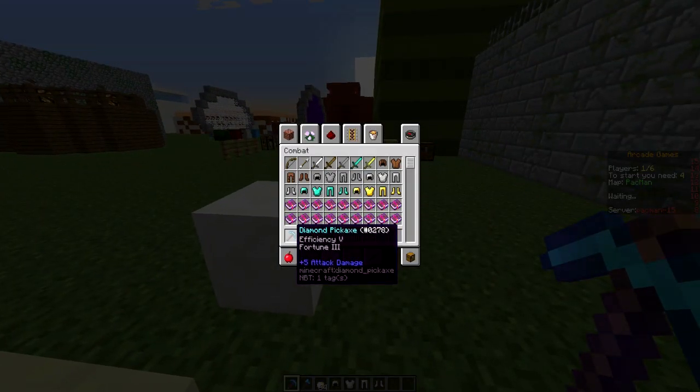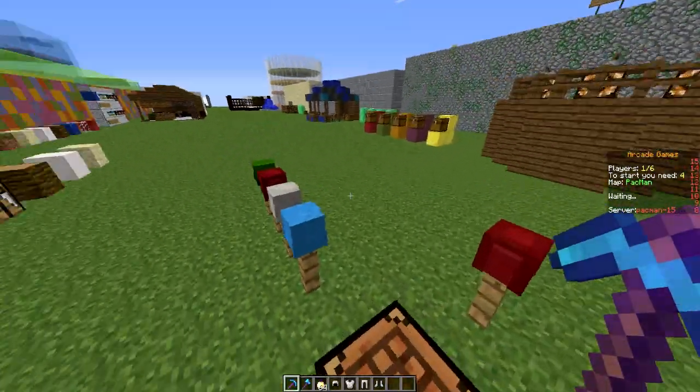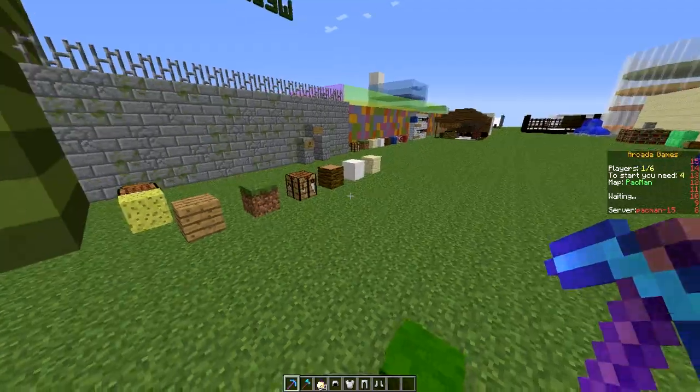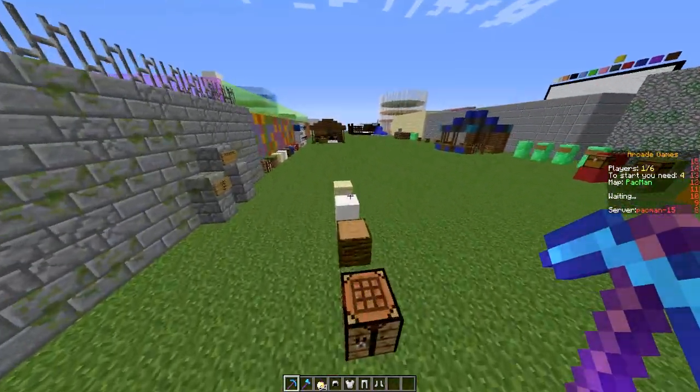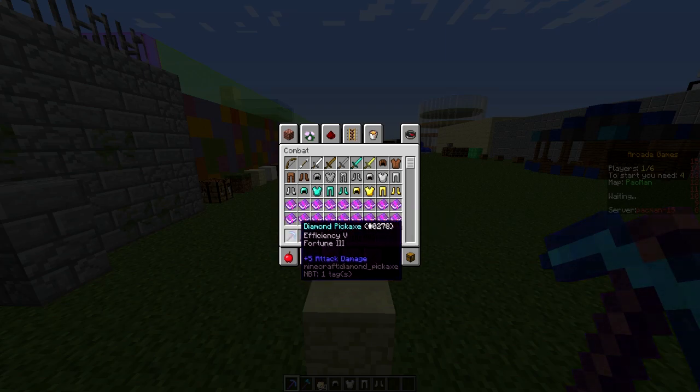This plugin allows you to fill your inventory with whatever items you want in the kit, rather than going into the config file and messing with all the IDs and all of that, which can take quite a while and is time consuming.